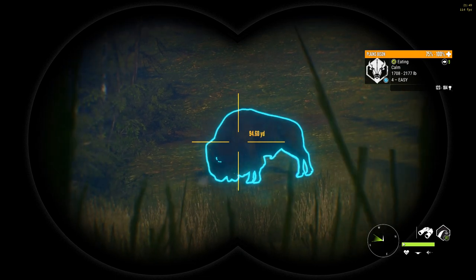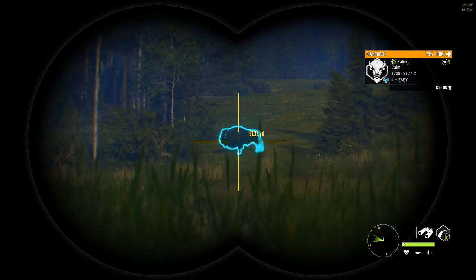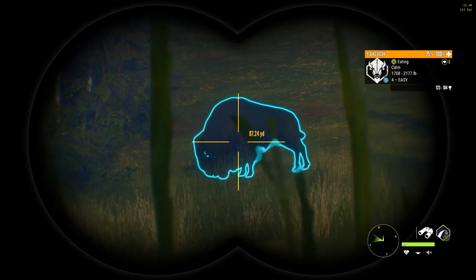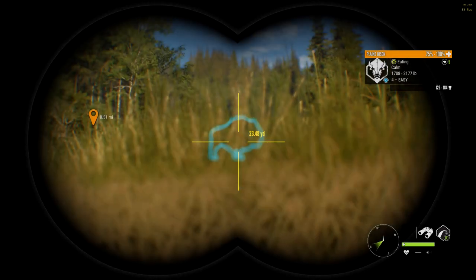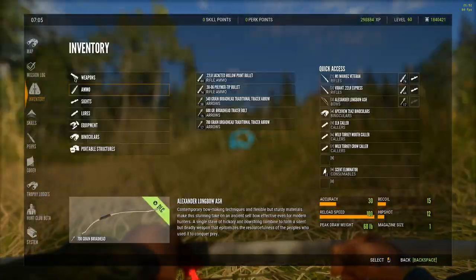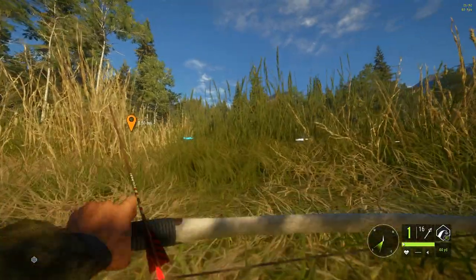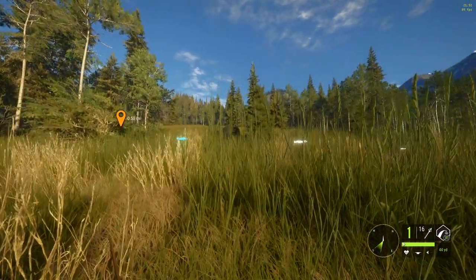I'm not complaining. I'm gonna move in closer and bring out the longbow once again. He's by himself so I won't have to worry about dodging any other bison. If I work my way up there nice and easy, I'm confident he'll stay broadside for us and give us a chance to bring him down nice and easy. I've been moving for a bit now and I'd say we're about 20 yards from him. I want to get as close as I possibly can to land an effective shot.